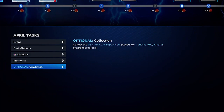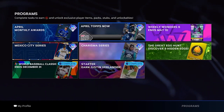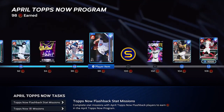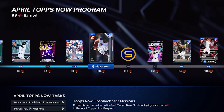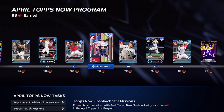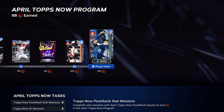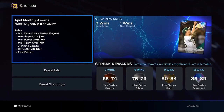With the collection you have an extra 15 stars, so you can skip a few of the statistical or PXP missions. If you haven't started the April Tops Now at all, you might just want to skip it — it's a lot of work and you don't need it to complete the April monthly program. But if you have been doing it, go ahead. The new content today dropped 91, 92, 93, 94, and two 95 overall cards — the final two you need to finish the collection.